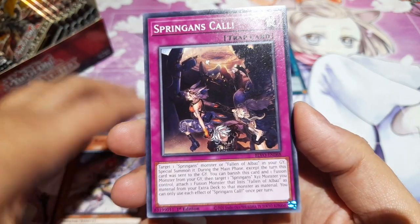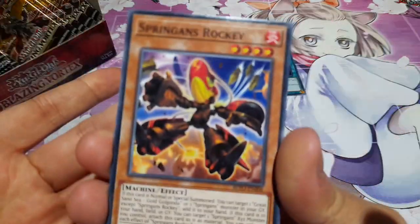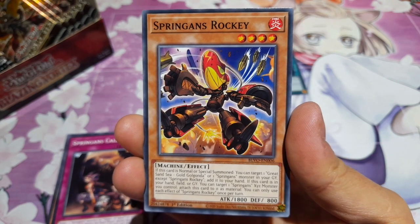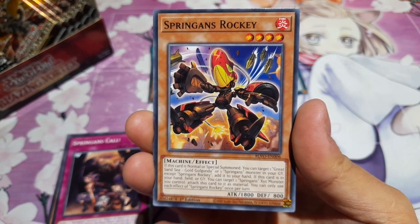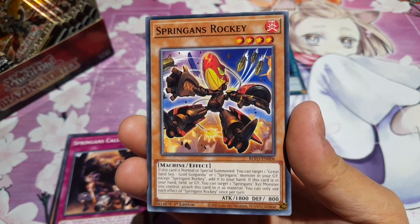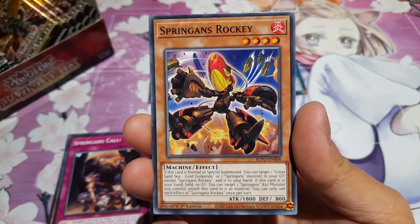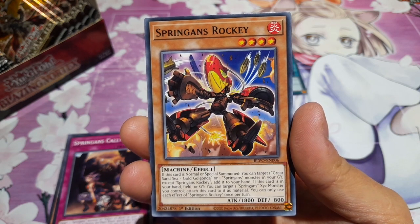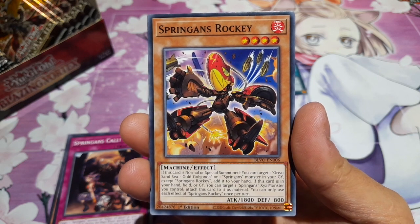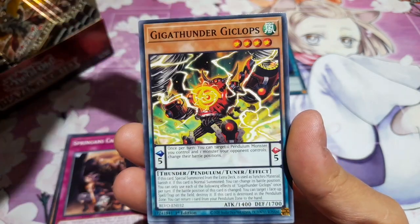And then we have Springens — cool — some more Springens and synergy with Fallen of Albers as well. Springens Rocky — a weird-looking Springens monster. As we said, Springens are a new archetype in this set, so we've got lots of support for them. It's level four with 1800 attack, so nothing to sniff at. If this card is normal or special summoned, you can target Great Sand Sea Gold Golgonda or one Springens monster in your GY and add it to your hand. If this card is in your hand, field or GY, you can target a Springens Xyz monster you control and attach this card to it as material — very helpful for your Springens Xyz.